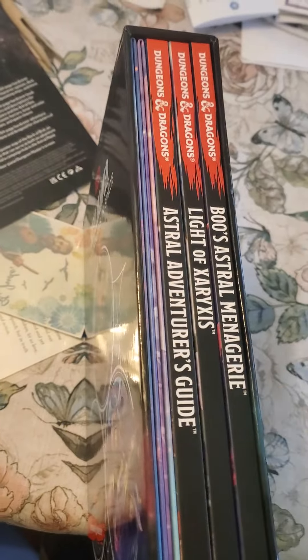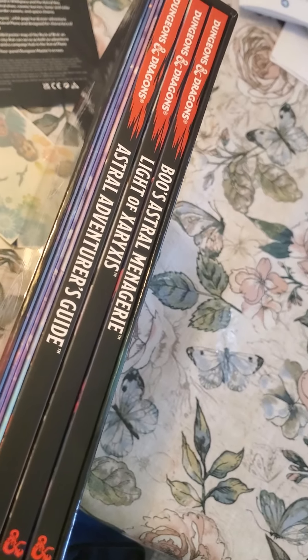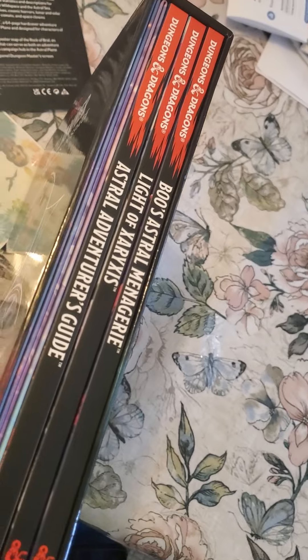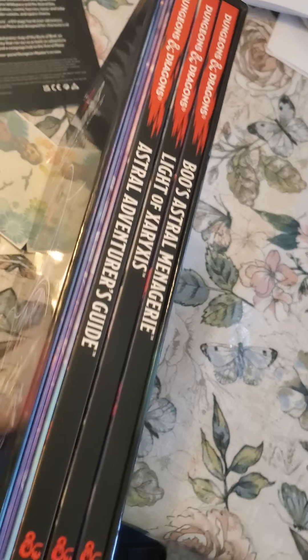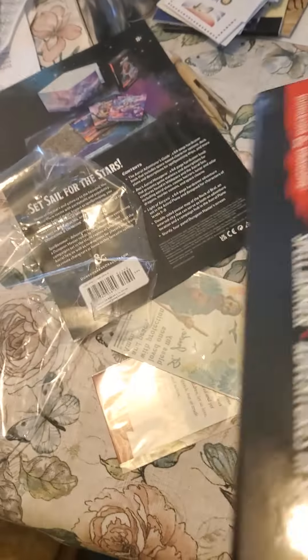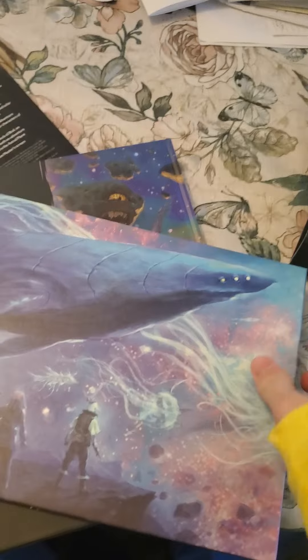So we got three different books. There's the Astral Camaraderie, Lights of Xaryxis, and the Astral Adventurer's Guide. I know this set comes with a lot of different stuff — I didn't really read too much into it. I'm liking this cover though — is that a space shark?